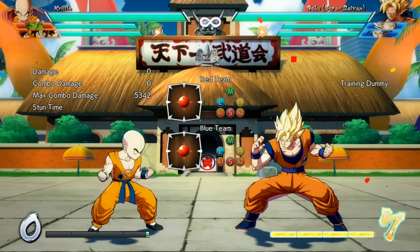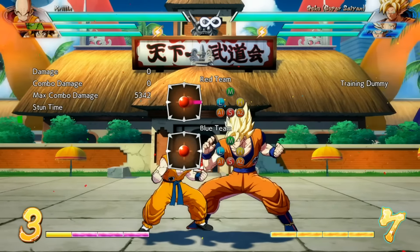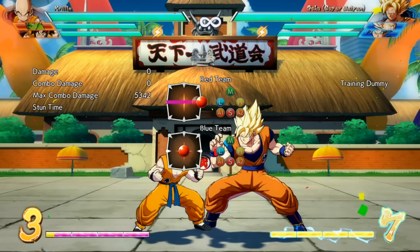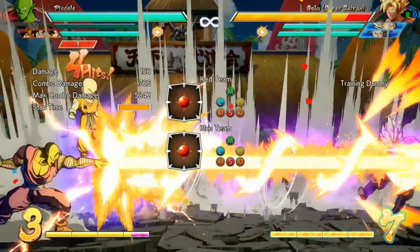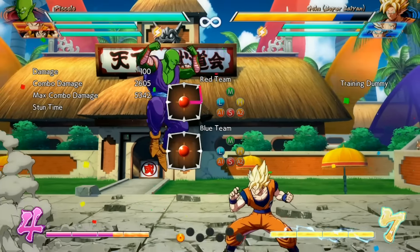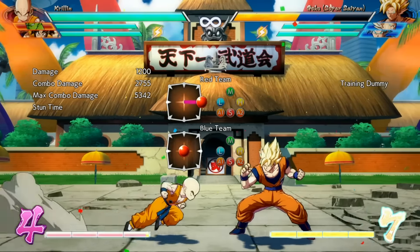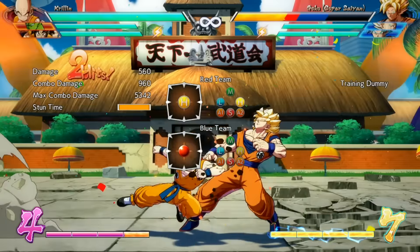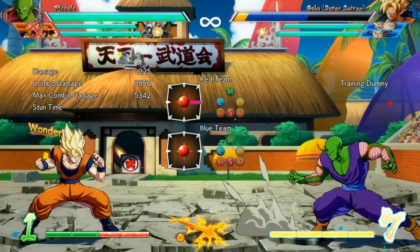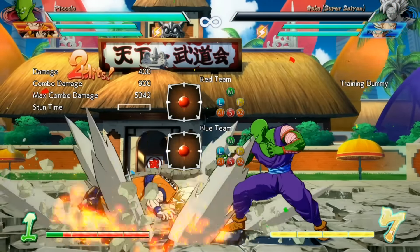For tip four: we already talked about tagging out of supers, but can you tag into a super without doing a super first? It turns out you totally can. At any point during a combo, do a half circle forward and then press tag, and you will tag into a super — your assist character comes in and does their super for only one meter. You can even do it into a level 3: do a half circle back and tag, and you'll tag into a level 3. This opens up a lot of combo possibilities for inching out extra damage.